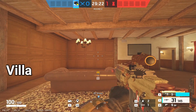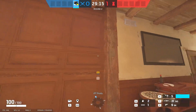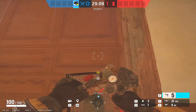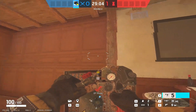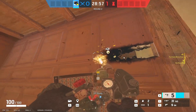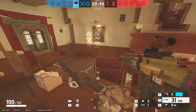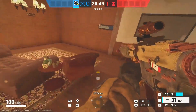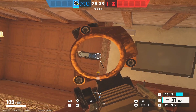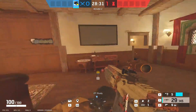We're on Villa now — three absolutely superb angles. First one in Study: you can get an angle onto vault door. Aim just a bit higher than head height along this line — once reinforced, just remember the height. Get on the corner of the desk, not like this — like this. And you can see vault door. You get a lot of people holding vault door, so getting a head height angle there is incredibly strong. Just make sure your other angles are covered.